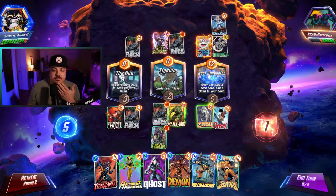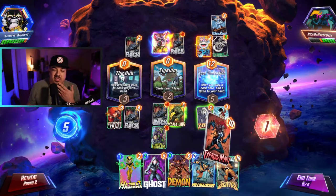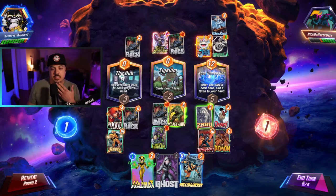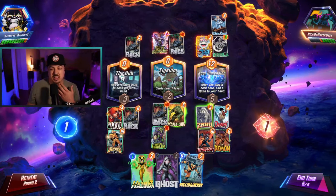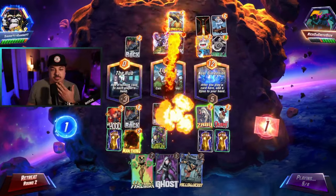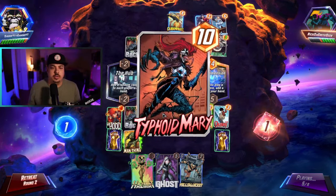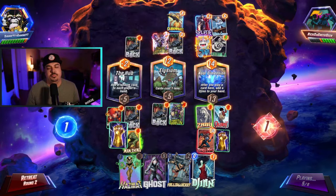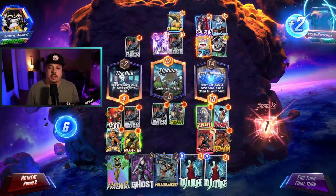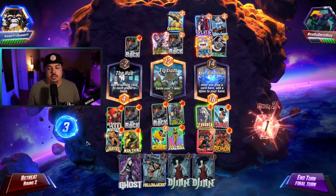If he plays Hobgoblin we can at least top deck Annihilist, get our Luke Cage, and have a good amount of power out. He moves Man Thing - we have to play everything mid. He plays Selene. We have Hazmat - if we can get our Luke Cage. We did get Luke Cage - we can go Luke Cage Hazmat. I would imagine that wins. The math is that's going to subtract four on his end, add two, so he'll be at twelve. We'll be at twenty-one. If he moves the Jeff we play twelve power. I think we're okay - some surprise power with Luke Cage Hazmat.